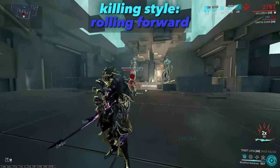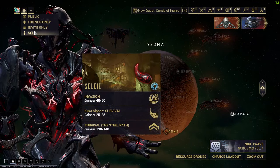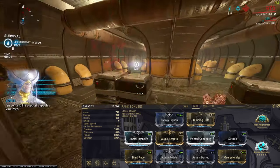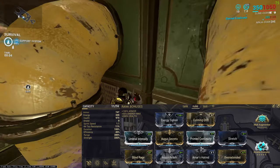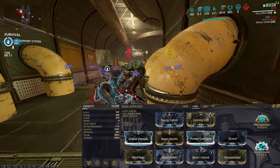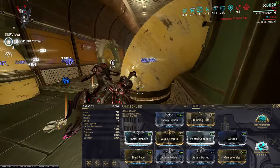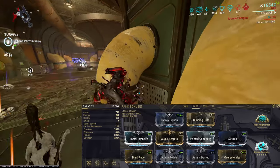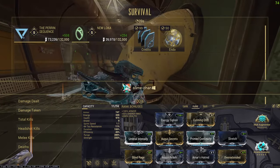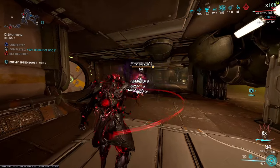Here is how to level up Kullervo in five to ten minutes. You can basically watch a movie while leveling all his Formas — you just need Zenurik and the build I showed you, and run it until you're maxed. How long this takes will depend on whether you have a booster or a Blessing. This is more relaxing than a grandma carpet-bombing level-up strategy. Keep in mind you need to stay five minutes in order to exit with all your XP.